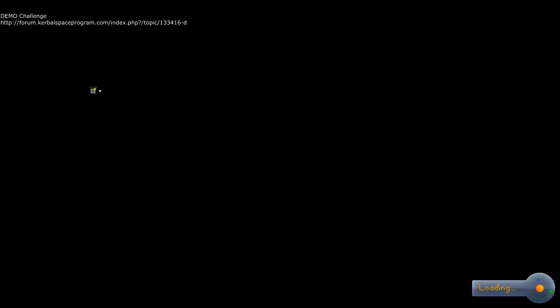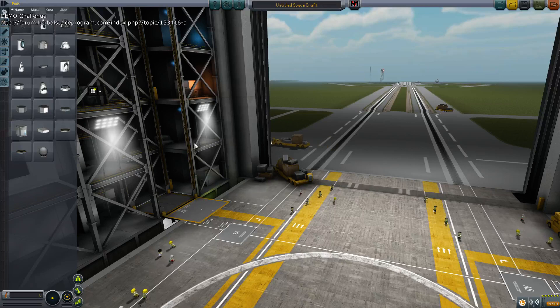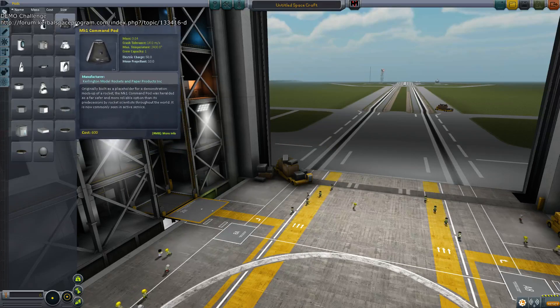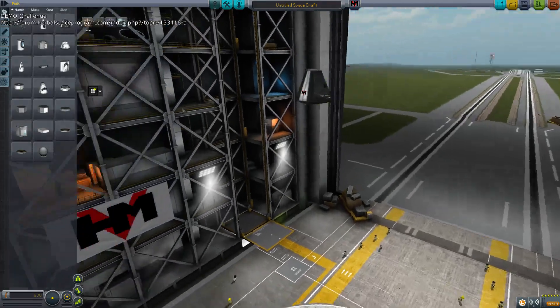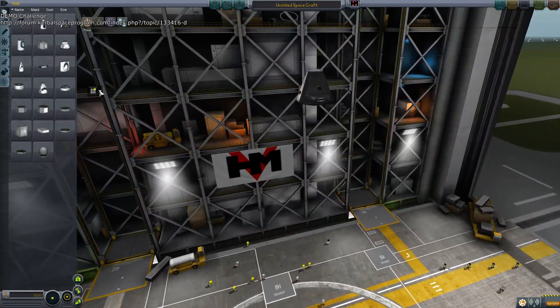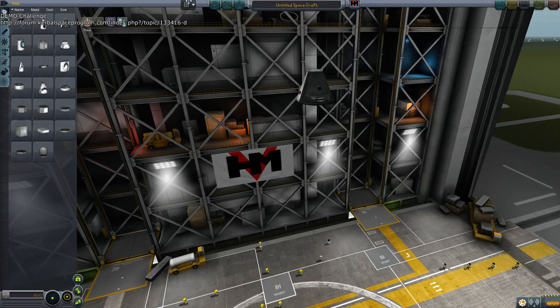Yeah, the challenge here is to build a rocket in the demo version. I don't have the demo version and I don't want to bother getting it. So I've jotted down all the parts that are available in the demo version and I'm going to try it. I'm going to play it at 1.0.4. I have no mods installed except for the toolbar and the ambient light adjustment so I can make it brighter so people can watch easier.